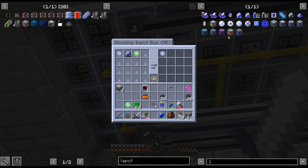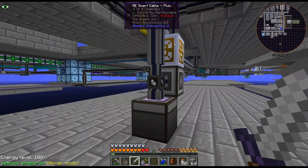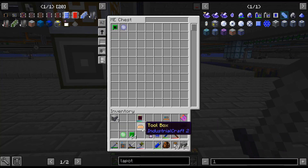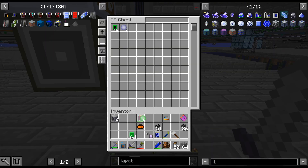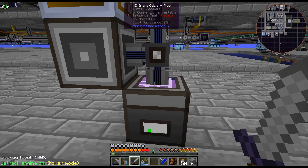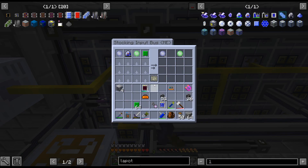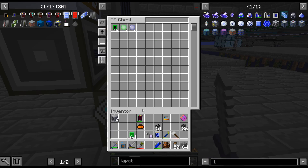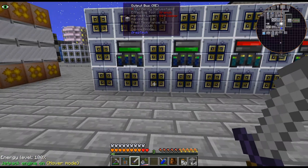Also, if you're putting lapatron crystals in the stocking input buses, the one you drag over causes issues - I had to physically place it. The one that was getting dropped into the AE system wasn't recognizing the drag-over action. So if I just throw that in there... okay, wrong one, hold on. Yes - okay, so this one does work. It did work, yeah, it is working.